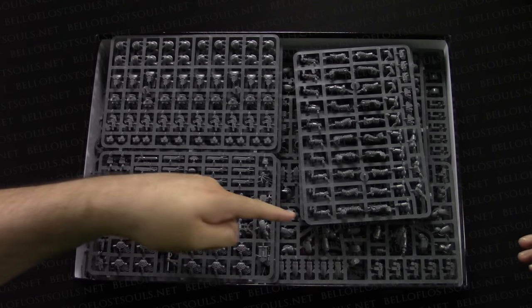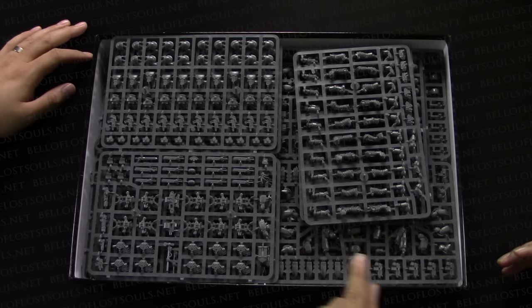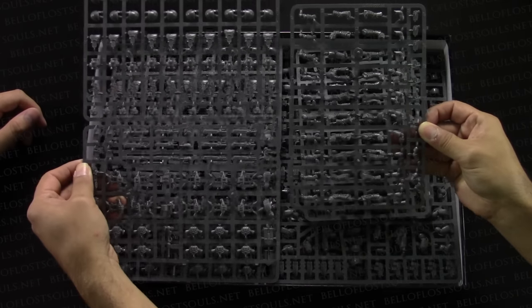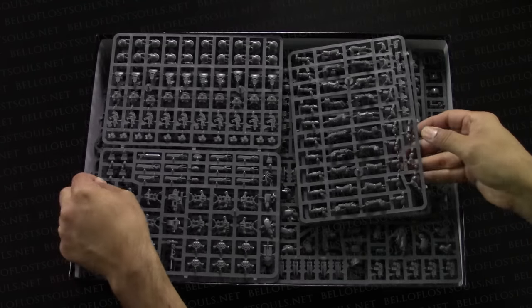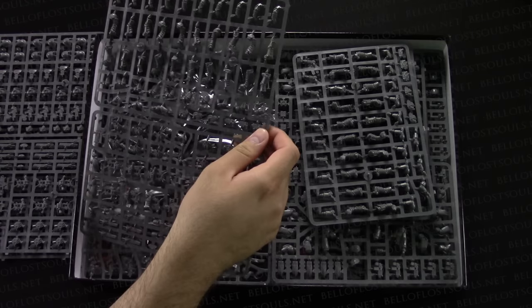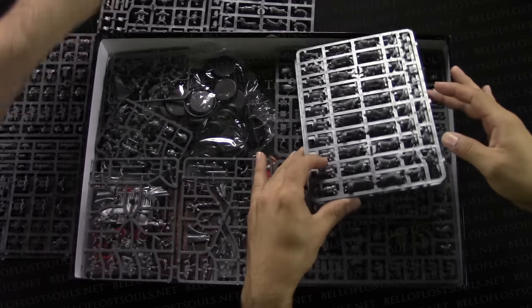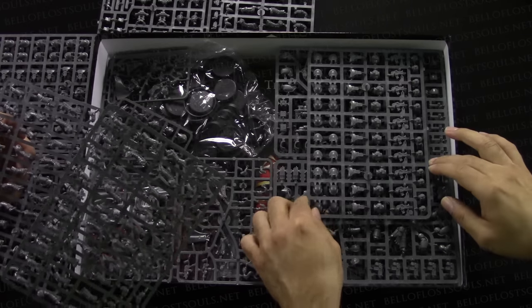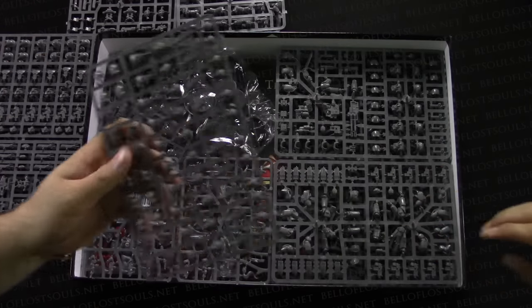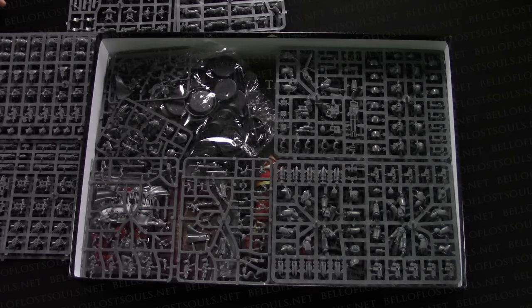Those are obviously the Terminators. Wait — these are the Mark III guys. They have the segmented armor legs. We've got at least two sprues here — this is a 10-man squad — and there are three sets of these. Let's pull the sprues out and organize them. All those sprues we just pulled out are the 30 Mark III Marines.